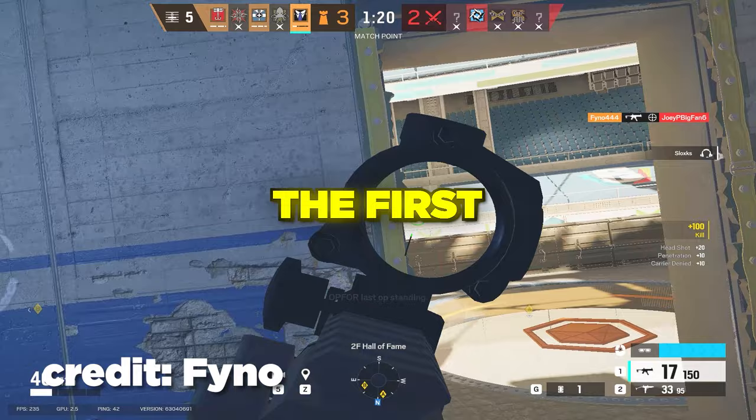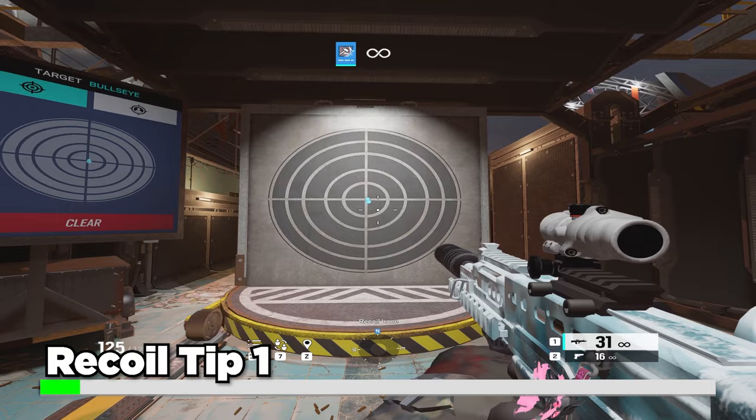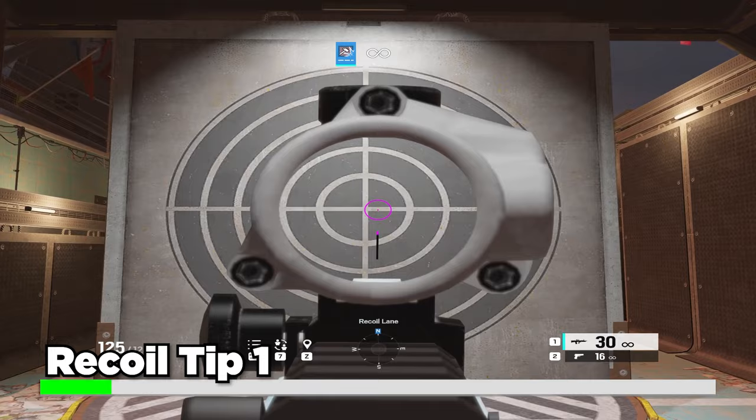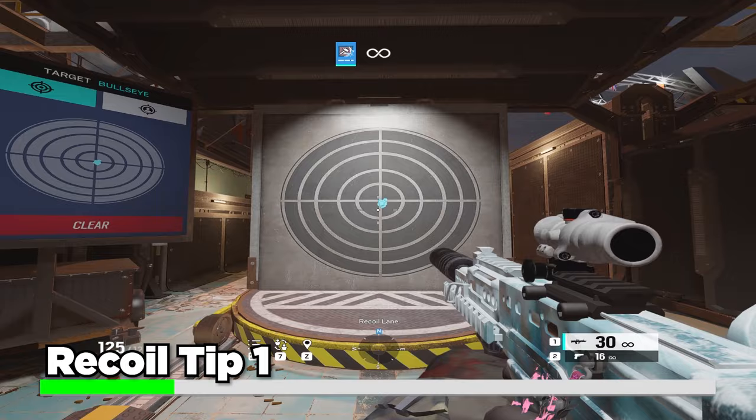The first tip is very simple: just go into the shooting range and shoot the target until you get a good feel of your recoil. This may seem very simple but there's a very advanced way to do it to get even better and faster results. Instead of just shooting the target and hoping for the best, what you should do is compare and contrast the base recoil to the recoil control that you have now.